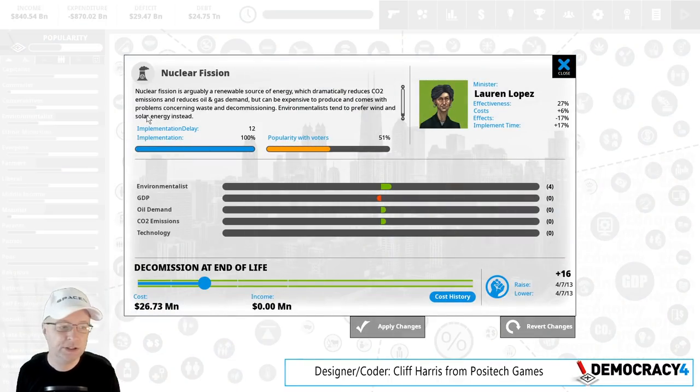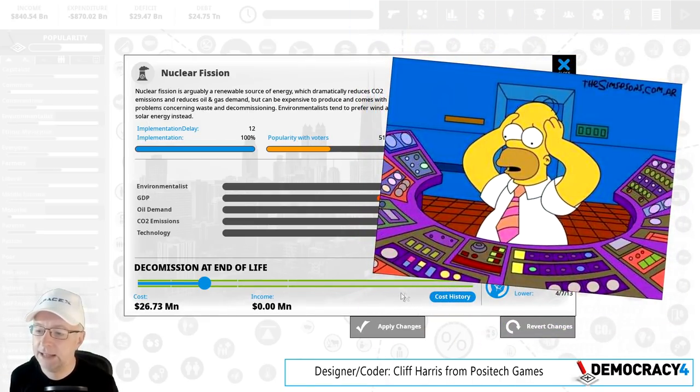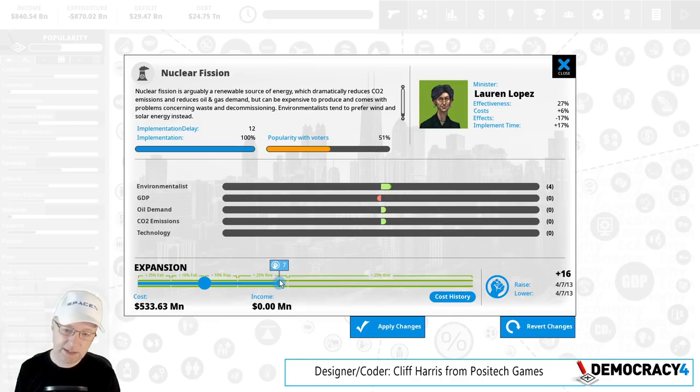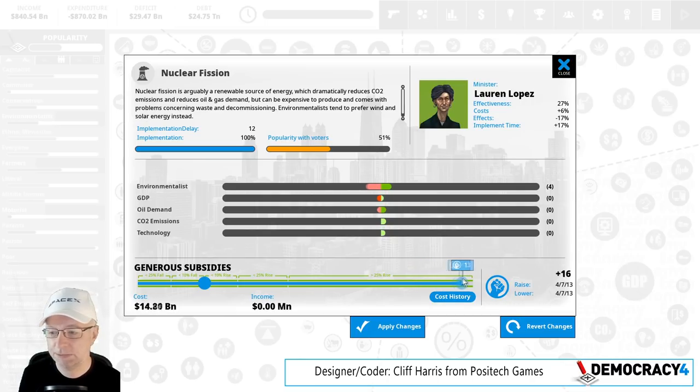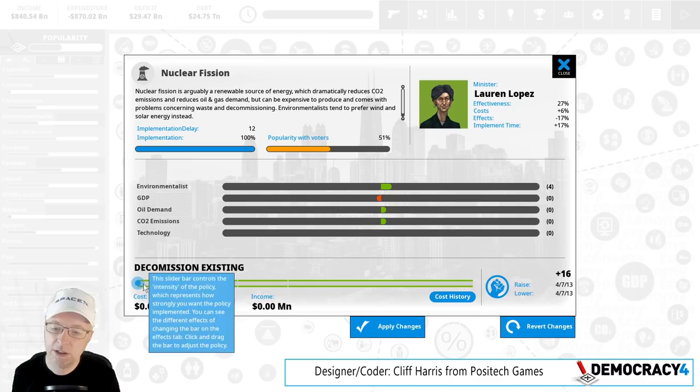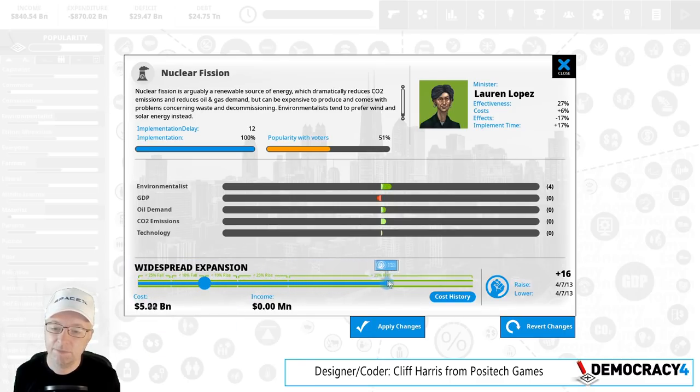Nuclear fission is now a policy. We got rid of the dilemma 'we'd like to build a nuclear power station, what do you think?' and made it a policy because it's an ongoing thing. In countries that have the technology — UK and US currently — this is an uncancellable policy, you have to have a view on nuclear power. You can be German and decommission now, get rid of existing power stations. You can keep them going until end of life, extend their life, build extra ones, build loads, or start subsidizing massively. If you look at the cost at the bottom, it is not linear at all — it goes bananas at the top because nuclear power can get very expensive.